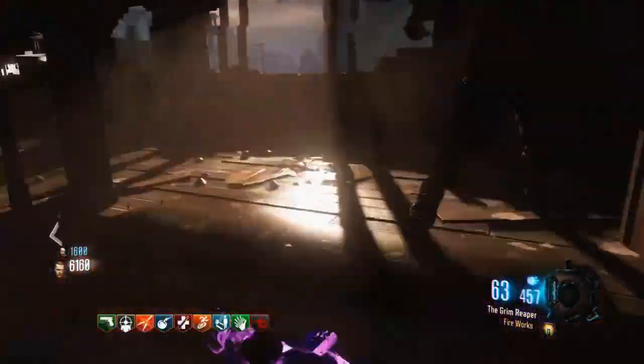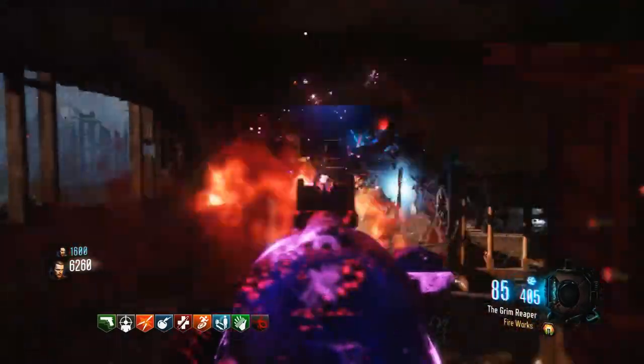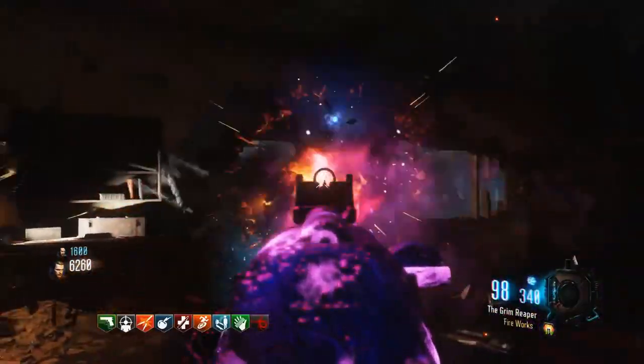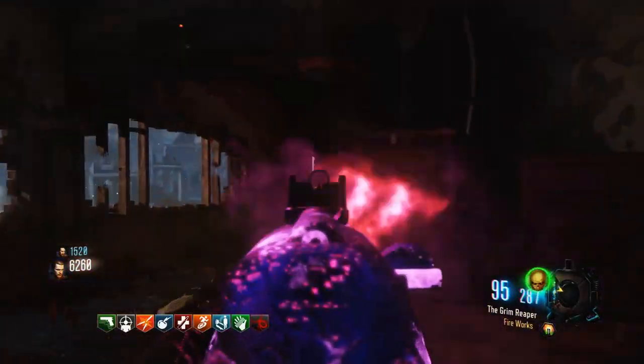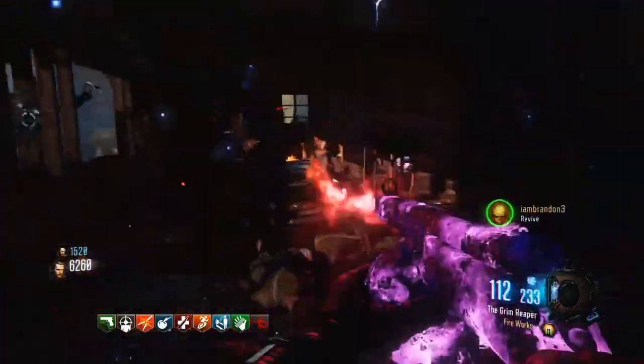What's up guys, Xiao here with another video. Today we have an absolutely crazy awesome video on how you guys can get to Master Prestige very fast on Call of Duty Black Ops 3 Zombies. This is using a new XP glitch that has been found on Gorod Krovi. The two gameplays are by my friend the Friendly Machine and by my other friend Surplus.